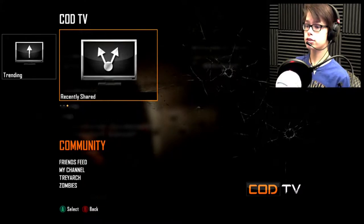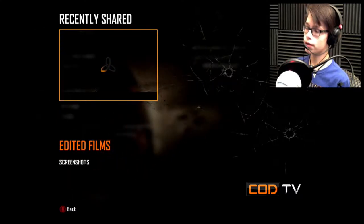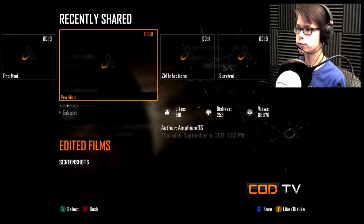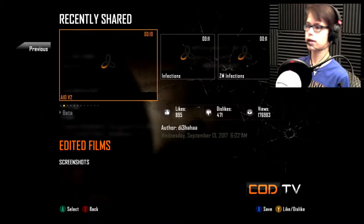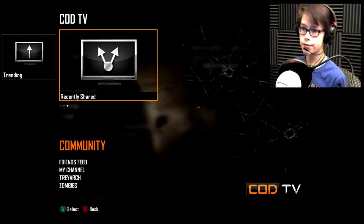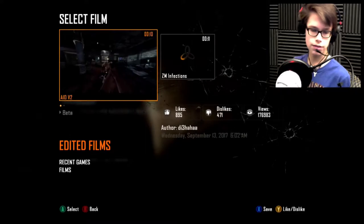So if you want to find these, you can go to CogTV, Community, Recently Shared, and it's pretty much going to be the top ones. So we got pro mods here — you're going to find the one called aid infections. Aid v2 right here by D3, September 13, 2017. You're going to save it and then basically go to your own theater, select a film. I have two for zombies but the second one's stupid. Just aid v2 — that's the best one.